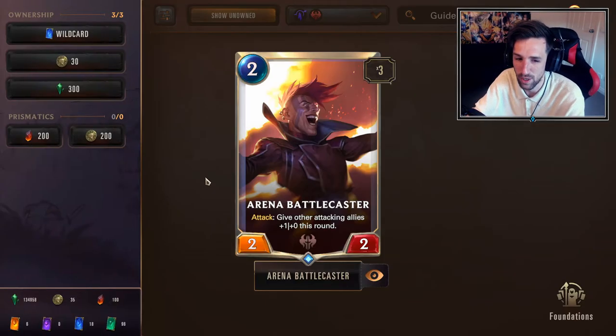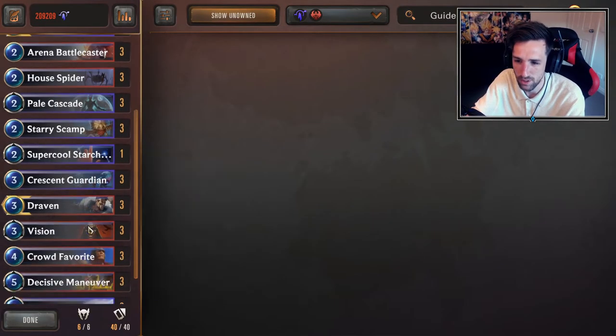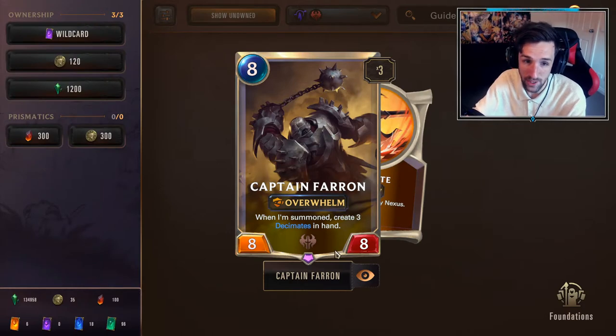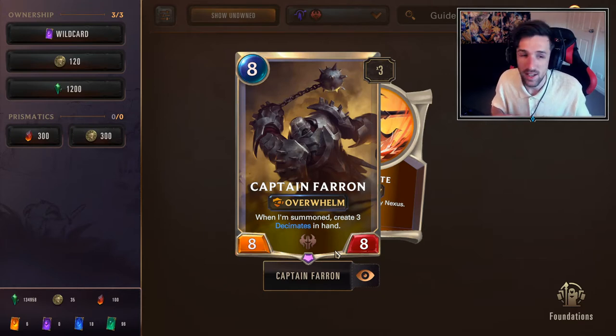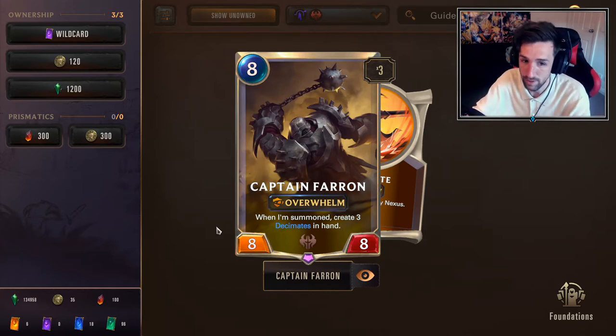Don't swing with Battlecaster if your opponent can get a really favorable block into it — save it for later when you have overwhelm units, Crowd Favorite, Draven, and more combos. Since we have a one-off of Captain Farron, if you get paired into a really bad matchup like Trundle Freehold Ramp, you might as well keep Captain Farron. You're probably not winning that game anyway, but maybe keeping the one copy will help in that super unfavorable matchup, and hope that the rest of the hand just fixes itself.